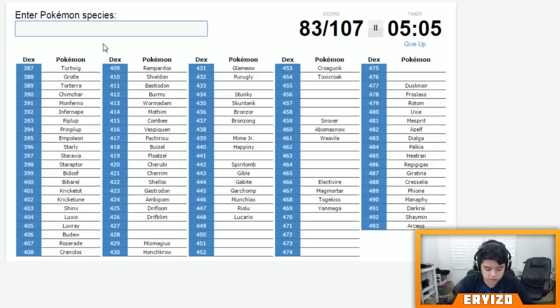Yanmega. What else is there — there's Magnezone. I'm trying to think, there's a lot I'm missing — or not a lot, but we're doing pretty good for the time we're at. Skorupi, and then we have Drapion, and then Mamoswine — I remember that one. At 87 — that's pretty decent, I want to do a bit better though, I want to get a couple more.